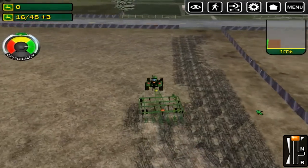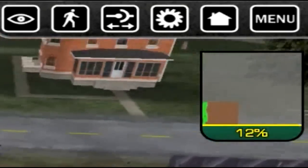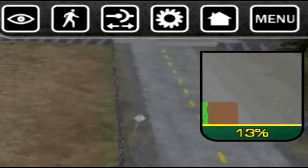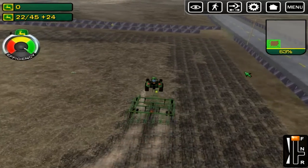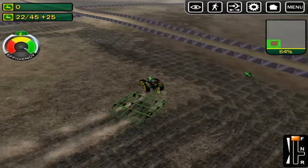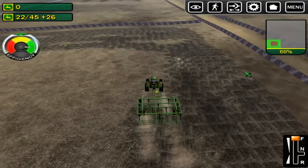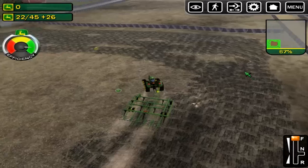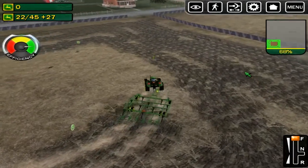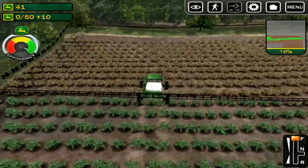Alright. In the corner you can see the field — the brown is the unplowed part. When the plow goes over, the area turns green. Essentially what you're gonna do is drive around in circles until it's all green. Well, technically you're not driving in a circle, it's a square, but you know what I mean. You gain more money when you plow the unplowed spots; if you run over already-plowed spots, you get less money. So it certainly pays to be efficient.